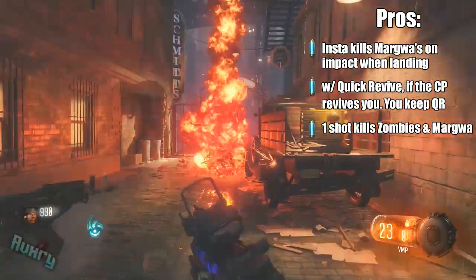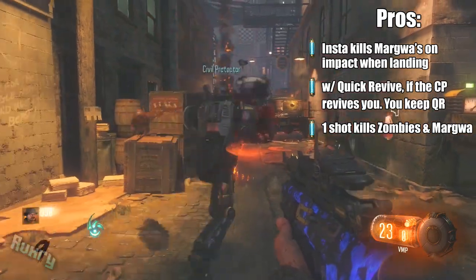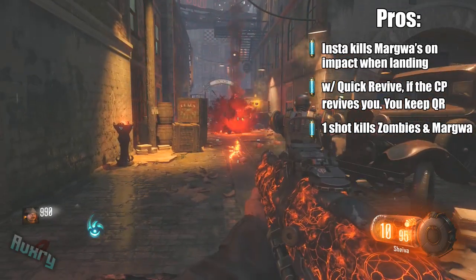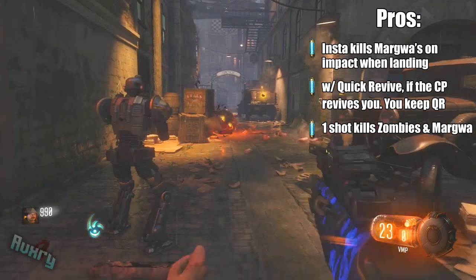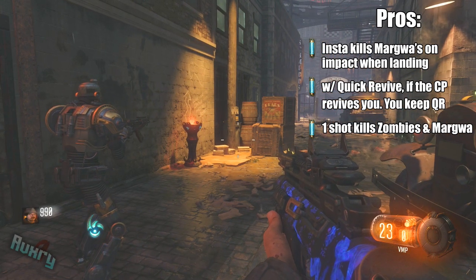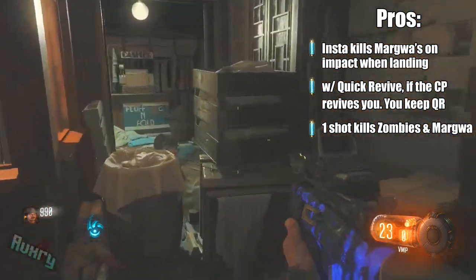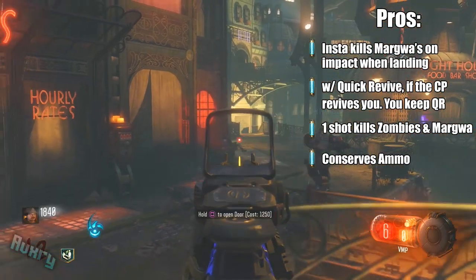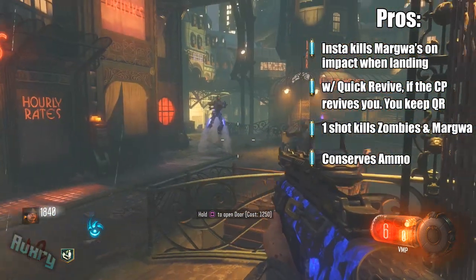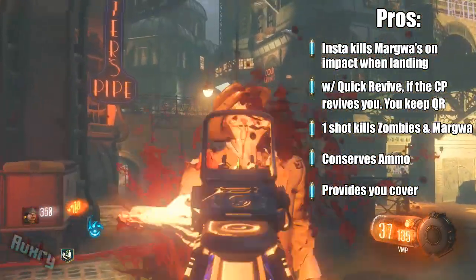Moving on to the next one: the KN44 of the Civil Protector can easily one-shot a Margwa's face, but sometimes the hitbox is in the air and the Civil Protector is shooting randomly and it's just not that great at that point. But it is very powerful against Margwas along with killing zombies. It does kill zombies in one bullet and it can get collateral damage, but the best part is when it steals your points — but that's more of a con if anything. It does conserve your ammo and gets you through rounds pretty quickly, so that's another pro.